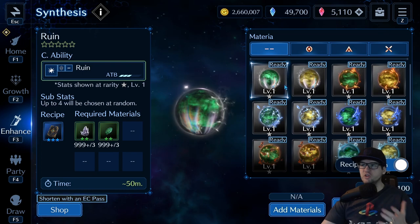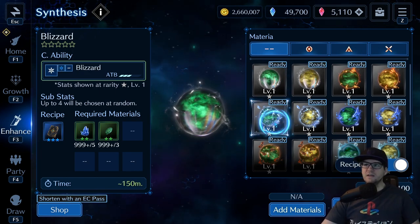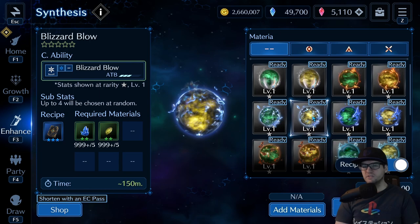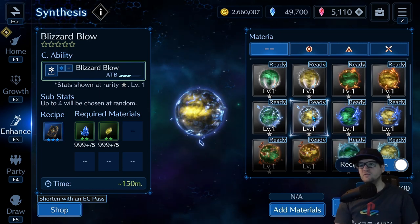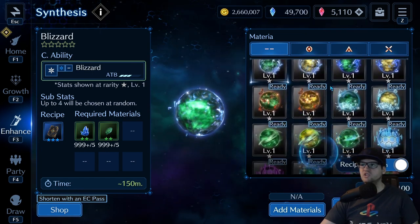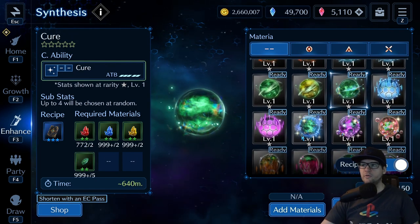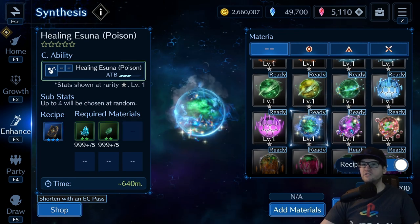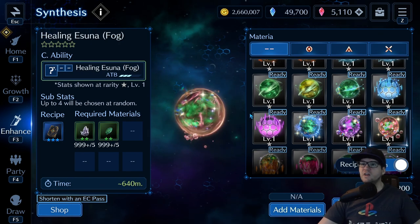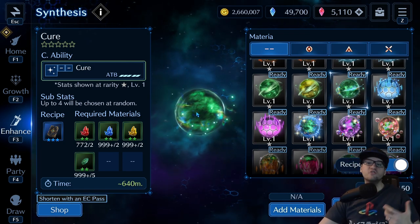Back to synthesis — you're going to have all your different elements organized by element. If it's a magic materia you're going to make, it'll be a green materia; if it's a physical one it'll be yellow. Physical materia uses your physical attack stat for damage, while magic uses your magic attack. Then you'll have cure materia — the cure ones usually use multiple types of materia — and ones for fatigue and fog that remove status effects. Those only cost three ATB whereas cure costs five but gives a much higher cure.